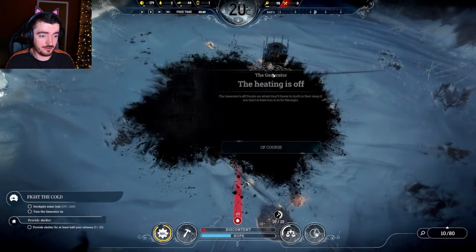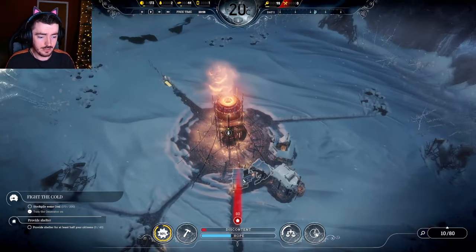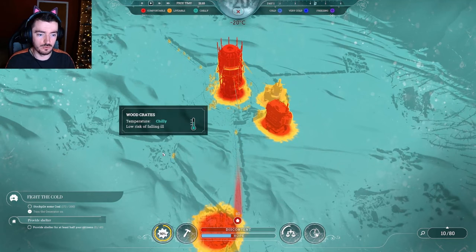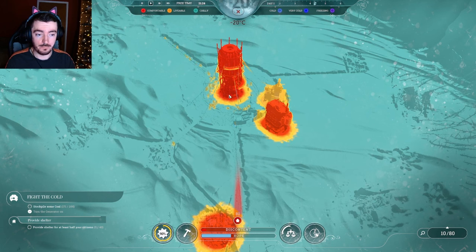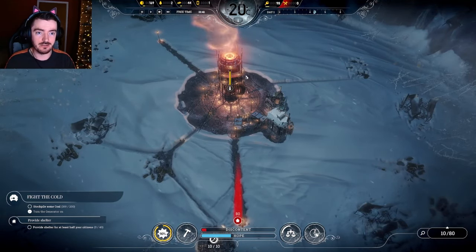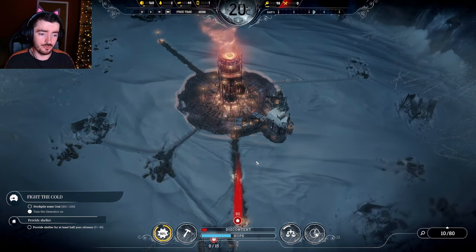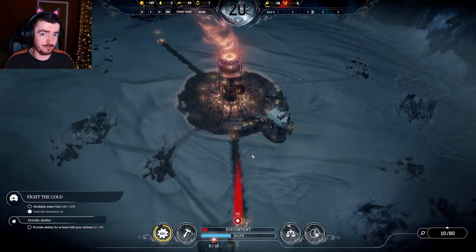The heating's off - of course it is, I forgot. Let's turn this bad boy on. Now there is a temperature overlay and you can see how toasty warm people are. The area around the generator is always going to be the warmest - always. So any really important buildings like med bays and such, build around here. Otherwise people will get ill while they're being treated for being ill.